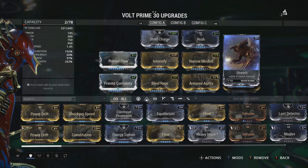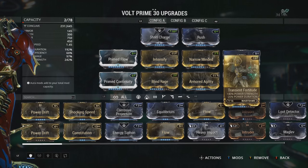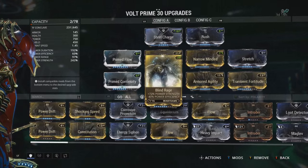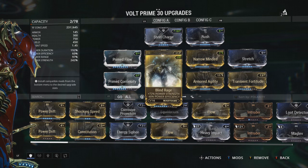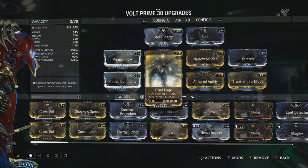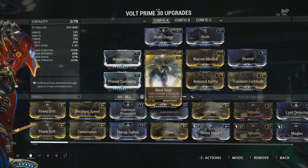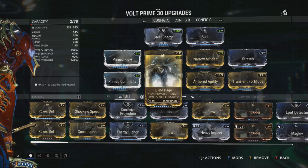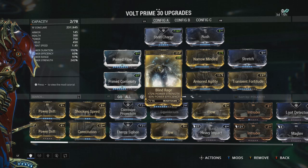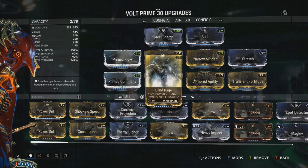You're also going to want Transient Fortitude, Intensify, and Blind Rage. You know how Jay Garrick and speedsters get their power from the Speed Force — those three mods are basically the Speed Force in Warframe. Volt's speed depends on his power strength, so you want to have that as high as possible. You also want duration — he's able to run at these high speeds, but can he keep it up?